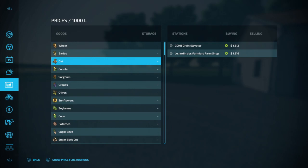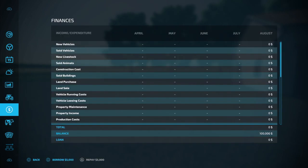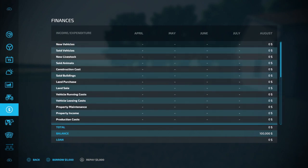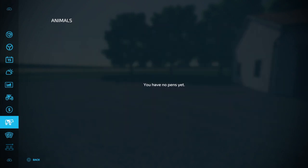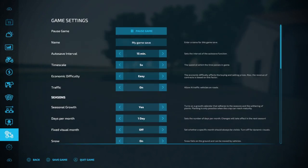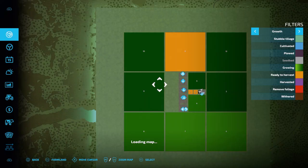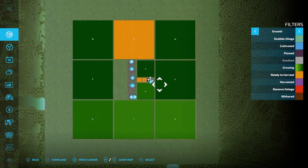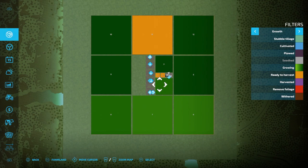You could definitely do grapes and olives on this. There's a whole bunch you could do — you could even make your own town. So anyway, this is Georgia Farms. I'm Andy's Games and Hobbies — thanks for watching this map tour and we'll see y'all in the next episode. Bye for now.